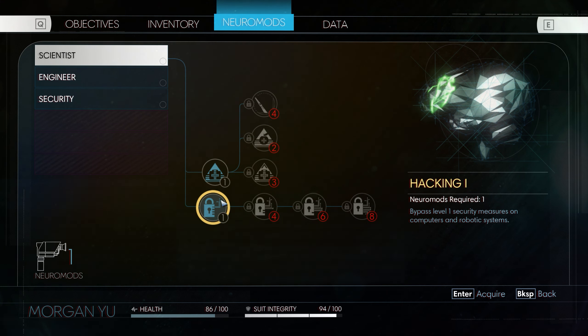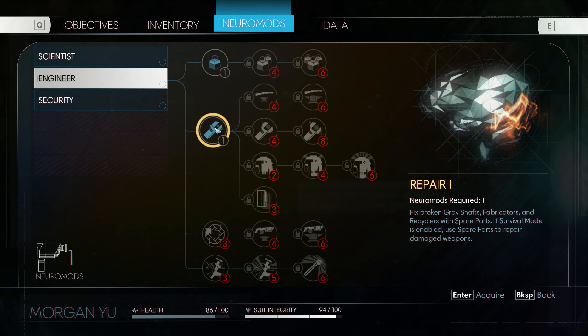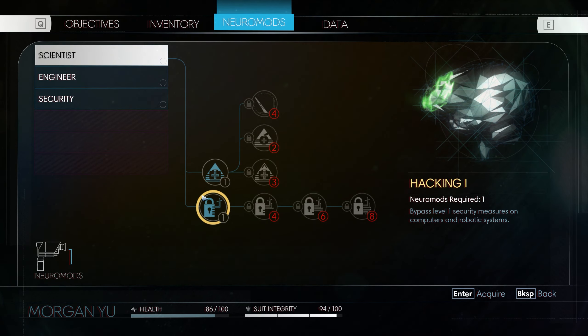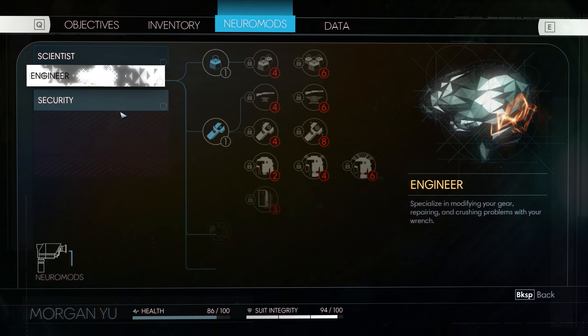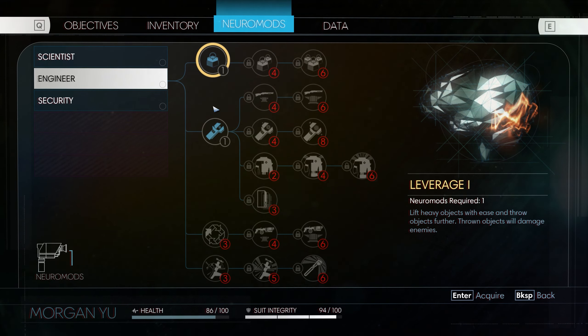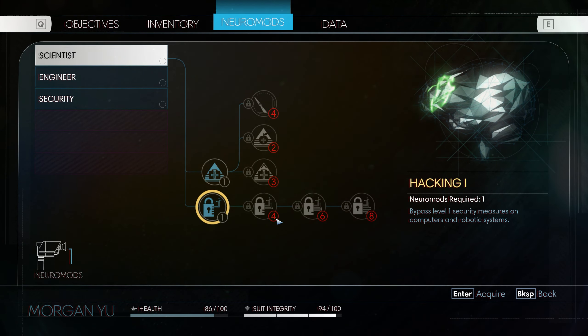If I hack through that key code, I might be able to get past it. I have no idea what skills are more useful than when - I'm just going to have to guess. But there's a computer back there and I think I might be able to get access to rooms, although there's also a repair thing back there. Let's go with Hacking. Let's keep my original idea. Confirm.